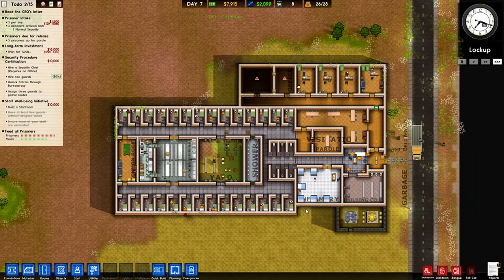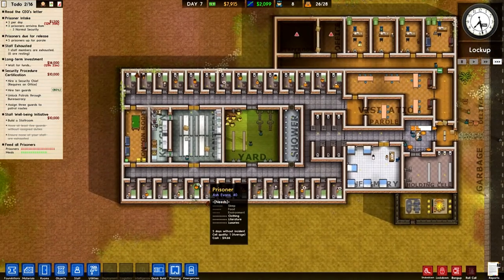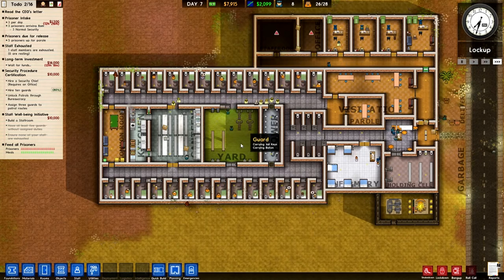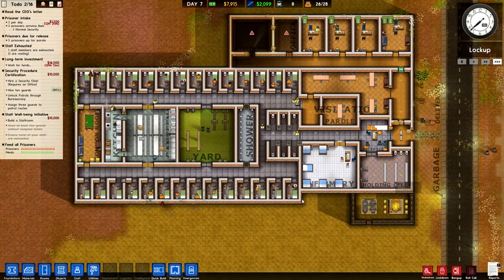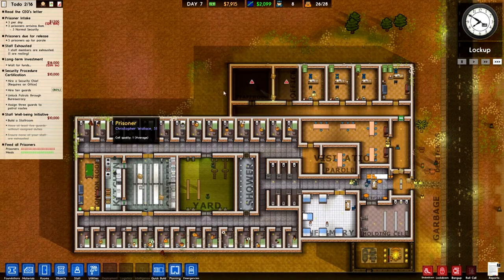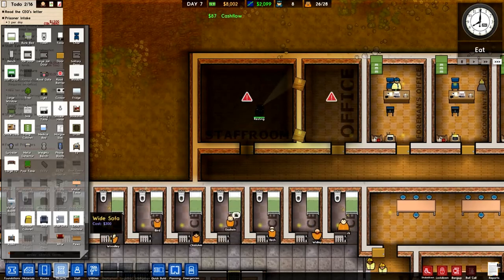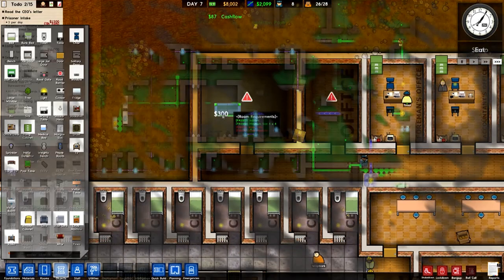Once I've done the staff room — which needs a wide sofa and a drinking machine in there — I think I'm going to leave this episode where it is for now. Our prison is becoming a nice little place. Got a lovely staff room going on. We've done a lot of the early objectives.